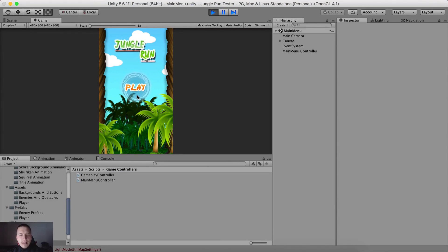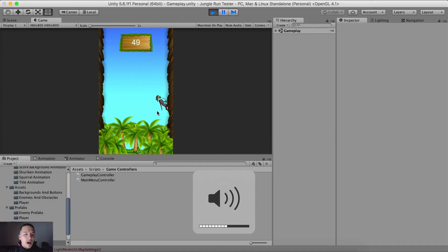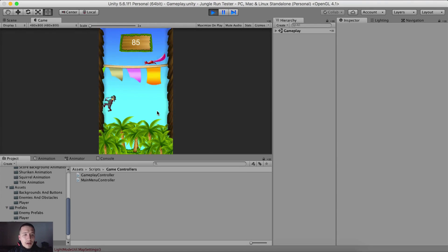Nothing too fancy, but I need to add some menus in the game and show how you can navigate from one menu to another, because people are always confused about that. Here we can only click the play button and it will take us right into the gameplay. When we jump we hear some sound — I'm going to turn my volume down a little bit. You can see some obstacles that we need to avoid, such as the ninja or the squirrel.